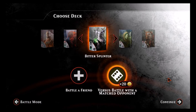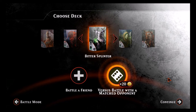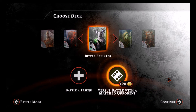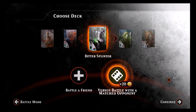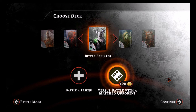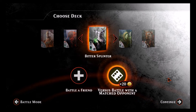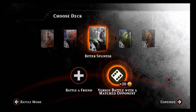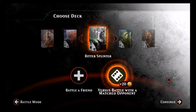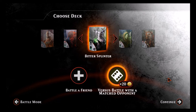All right everyone, this is Zero Budget Geek and welcome to Zero Budget Magic Duels. In this episode we are taking a look at Bitter Splinter, a deck designed by Hakeem who has his own YouTube channel. He covers decks that he makes, and this is one that I really like — I decided to build it and give it a test run.